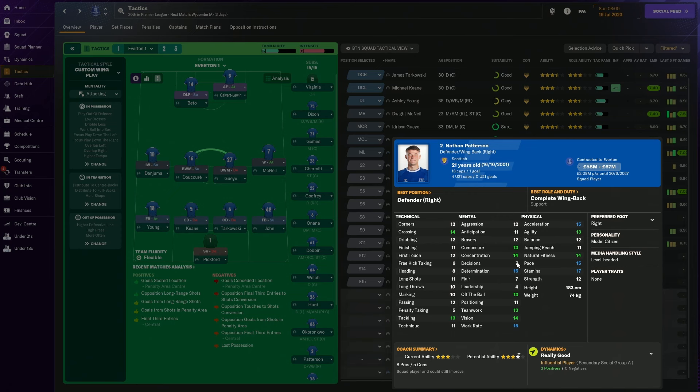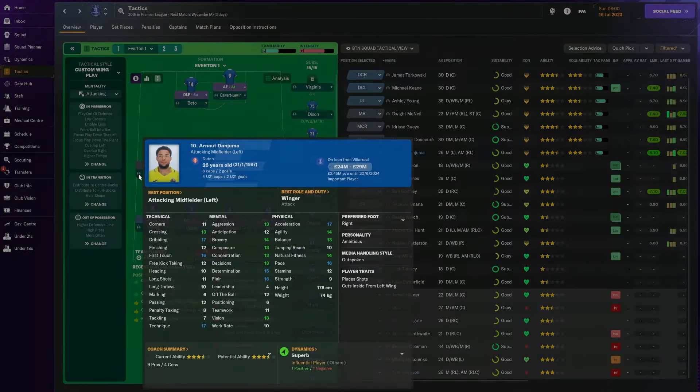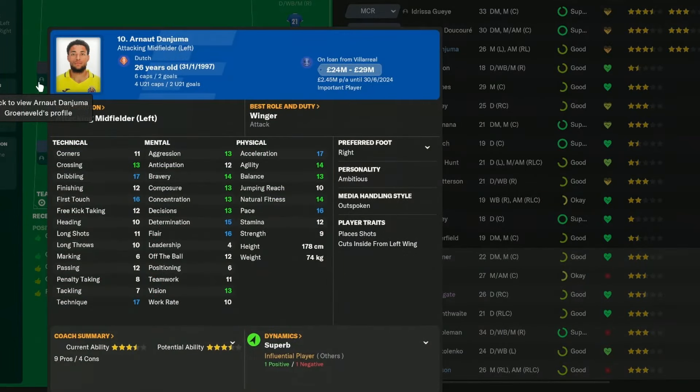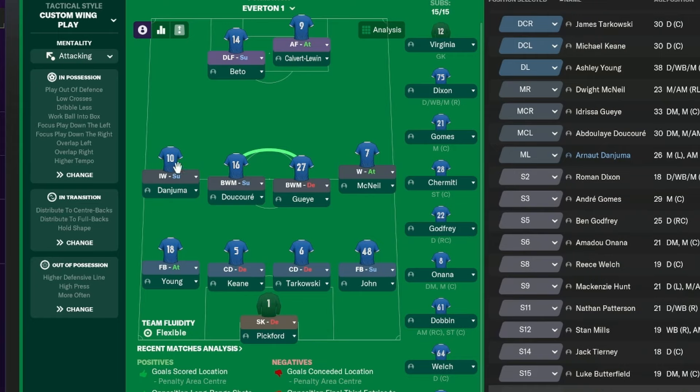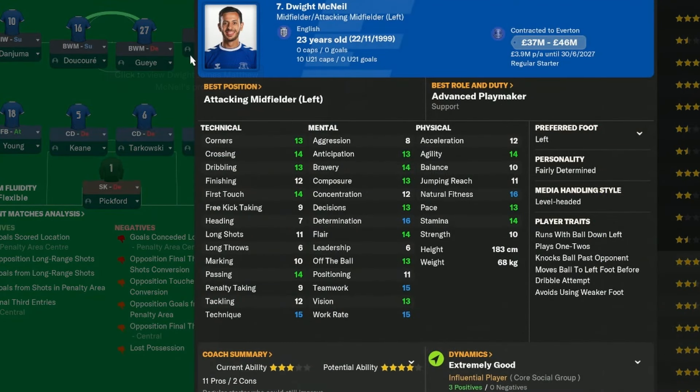Patterson's decision making is a bit poor but he has the physical attributes to help in transitions. Then of course we've got Danjuma, an inverted winger - he's most likely going to start as our left winger. We're going to rely on him heavily throughout the season because we don't really have another left winger who can do what he does, which is to cut inside from the left wing. He'll form a partnership, we hope, with Beto, and we can leave Calvert-Lewin in front.